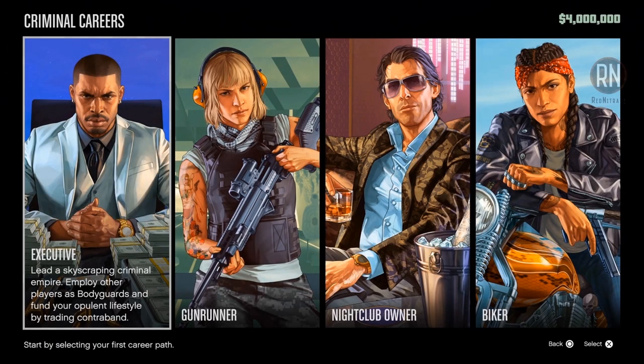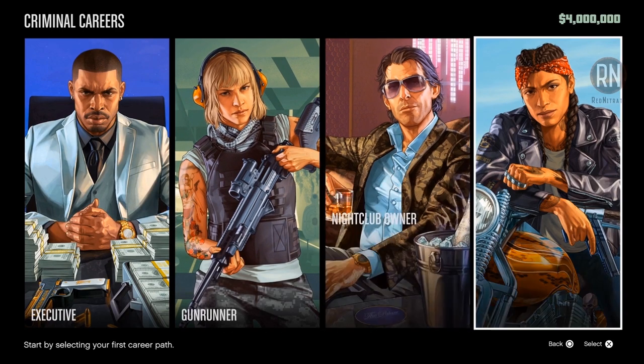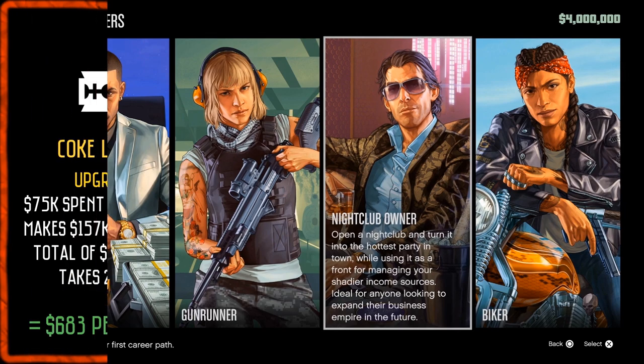After the introduction, you'll be greeted with this screen. You'll see your newly acquired $4 million in the top right-hand corner, and you'll now have access to four different business paths: Executive, Gunrunner, Nightclub Owner, and Biker. Until recently, Executive or Gunrunner were the go-to, but with the buffs mentioned earlier, the Nightclub is now the number one choice when starting as a new player.